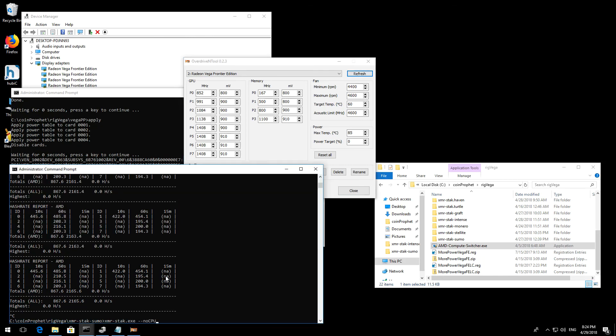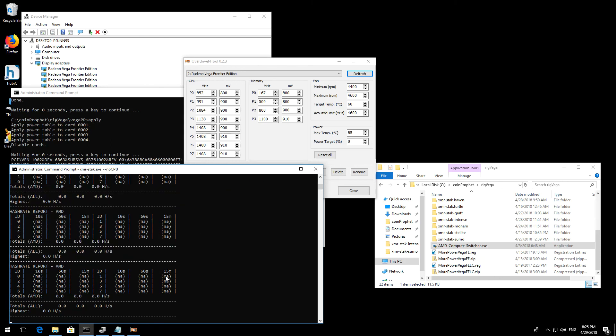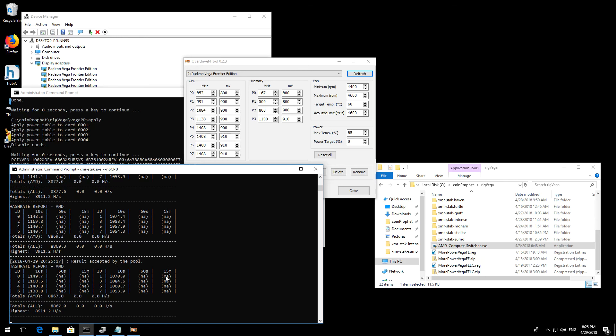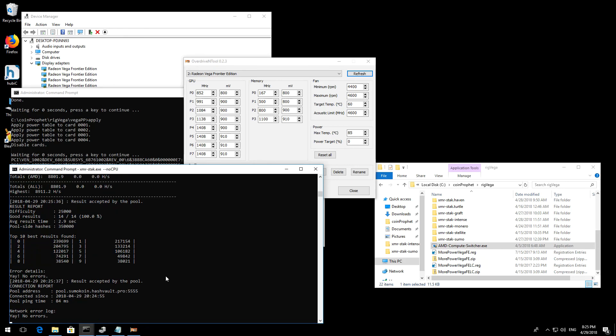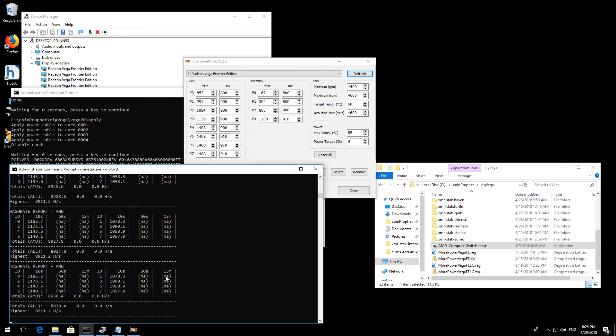Now I should actually be hashing at full speed — at the unbelievable speed of about 8.9 kilohashes per second for four Vega Frontier cards. It's actually hashing faster than it would for Monero, Intense Coin, or any of those other Cryptonite-based coins. It slowed down a little because the fan took a while to kick on, but no errors — connected to Hashvault's mining pool. It's going back up now that the temperature is going down. There you have it.